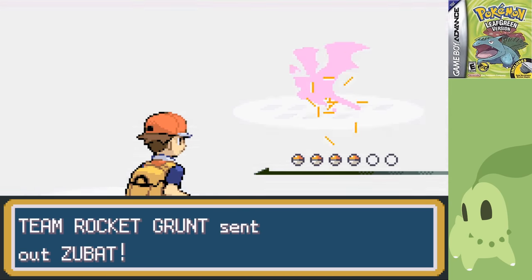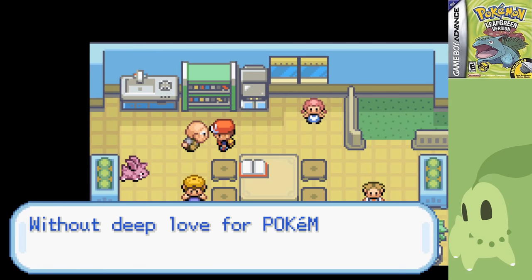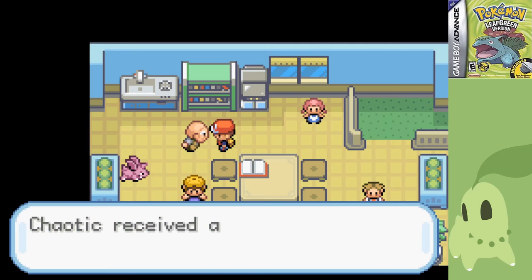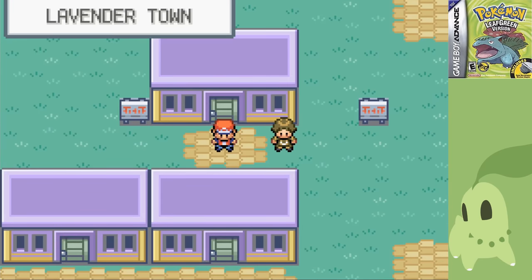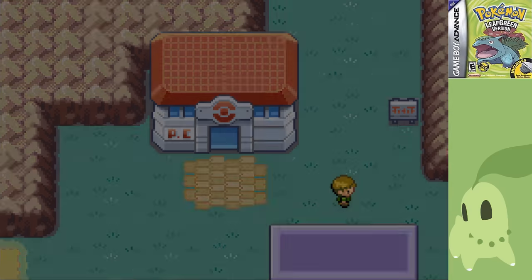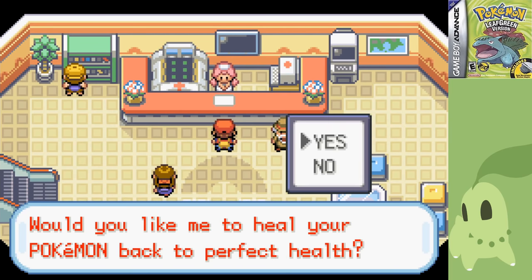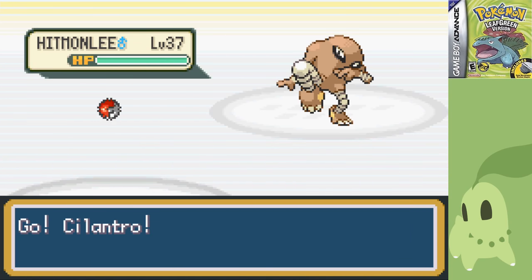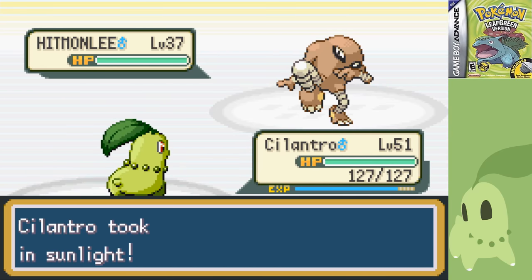Team Rocket didn't stand a chance either, going down to a few moves apiece. Thanks to Mr. Fuji, even more of the region opened up, meaning it's time to get even more experience. I may as well since why waste it? It makes some lower-level fights easier, yes, but I still have to handle the round two of the Elite Four at the end of this run, which gets up into the 70s, and I don't think Chikorita is going to stand much of a chance either way. After taking down the Fighting Dojo, I decided to take out Silph Co. I'm at a high enough level for it and I'm already here, so why not?